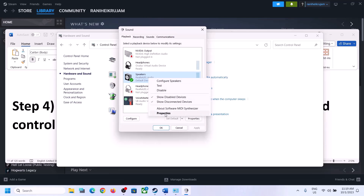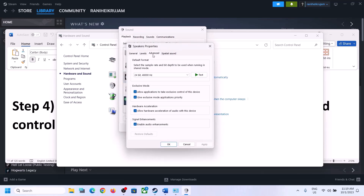Right-click on your speaker and click on Properties, then go to Advanced. Over here you can select 48,000 Hz 24-bit or 16-bit, or you can select 44,100 Hz 16-bit. Try 48 or 44 and then apply the settings. You can also uncheck 'Allow hardware acceleration of audio with this device' if it is checked, and see if that helps.